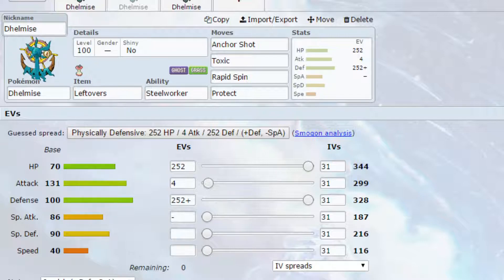Hazards can be a pain and prevent a lot of switches, and also dwindle down your Pokemon relatively quickly. Then Protect, just in case you need a little bit more Leftovers heal or a little bit more Toxic damage. EVs: max HP and max Defense with an Impish Nature — more Defense, less Special Attack, and 4 EVs in Attack. You could always go max Special Defense if you wanted to.